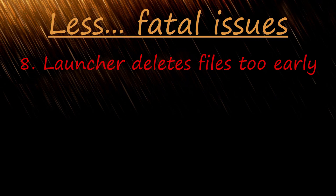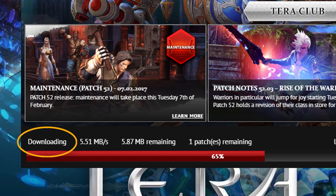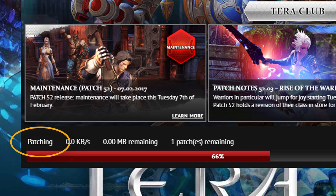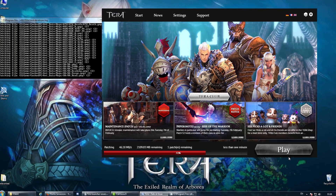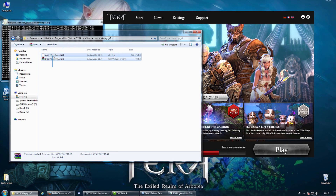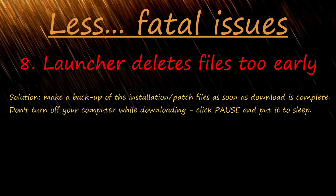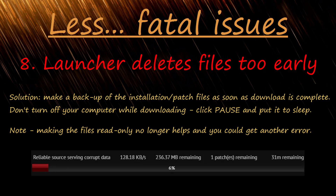Launcher deletes files too early: copy the installation or patch files as soon as the download is complete. If you need to go AFK, do not turn off your computer — click pause and put it to sleep instead, then resume your download.